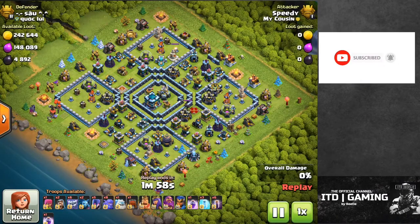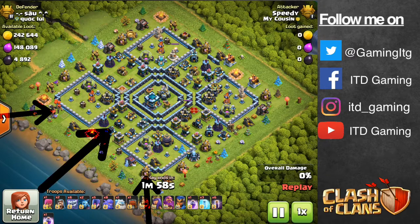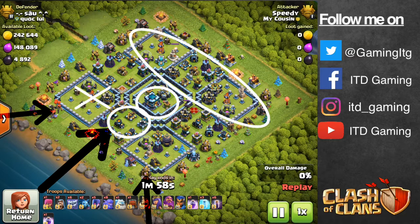By now you should have picked up a pattern, so let's have a look at the last attack. Step one: create a funnel — put a yeti and a witch in here and here. Step two: drop your kill squad down the middle, give it a rage with the Grand Warden ability to damage, and the second rage for the tunnel. Step three: drop your Royal Champion to clean up and create the path. Step four: it's Batman time.